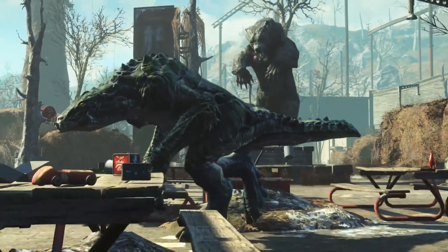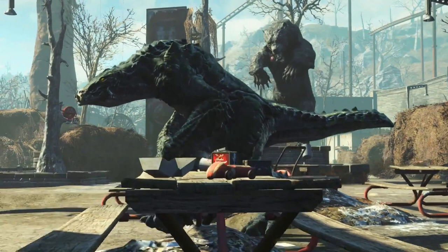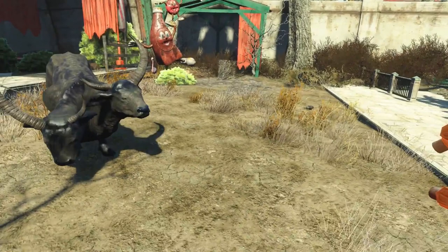Everybody kind of assumed this new creature would be a lizard, but I'm swaying more toward a crocodile - I know that sounds insane, but it's not unusual for Fallout developers to mix things up. That looks absolutely amazing; I would choose that over a Deathclaw any day. There's also another new animal - a hostile twist on regular cows. I'd probably call it a Rad Bull, though that sounds too much like Red Bull.